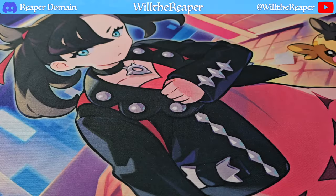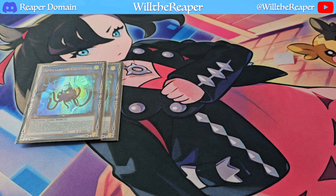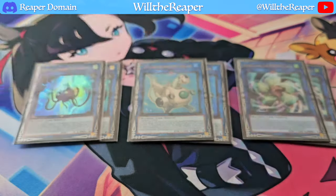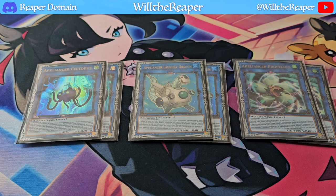For the extra deck, we're playing two copies of Appliance Saltopus — probably the best card in the deck aside from the field spell. It gets things going and is usually the first card you go for, followed by your link ones. The best link ones I play at two copies each: two copies of Laundry Dragon and two copies of Propellion. Both are really amazing cards — it's up to you which one you need based on the situation. The deck is very versatile in that regard.